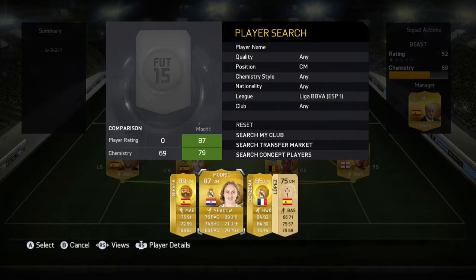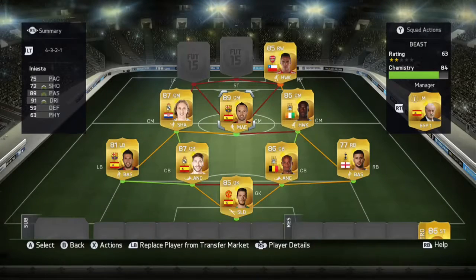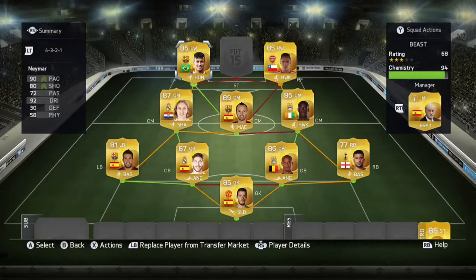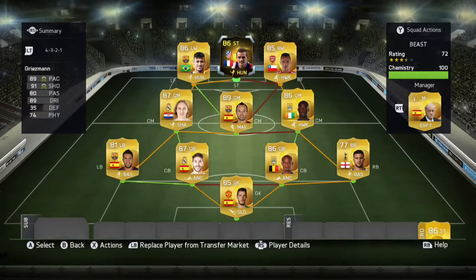The first center midfielder we have Modric, and in the center mid we have Iniesta. In the left winger spot we have Neymar, and to finish this team off we have Griezmann.